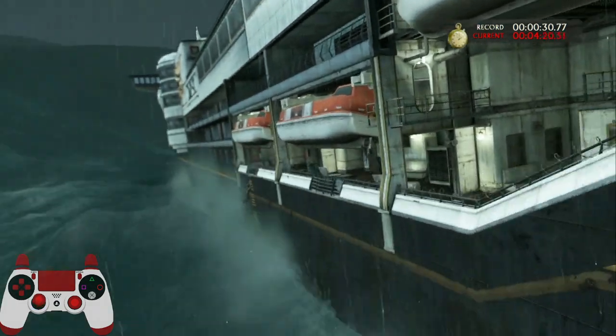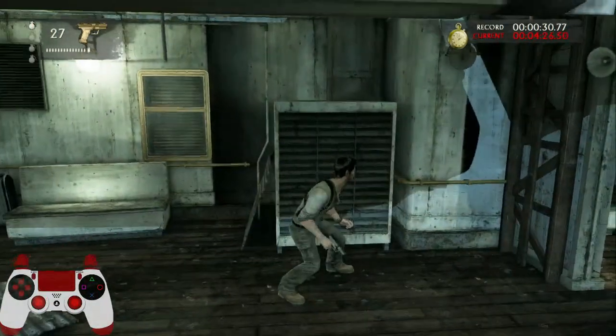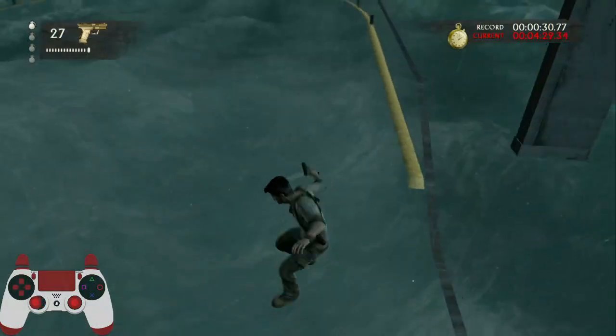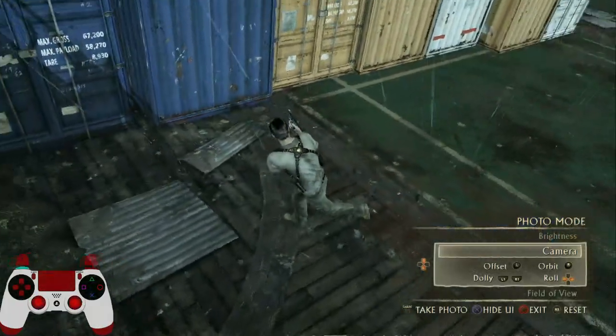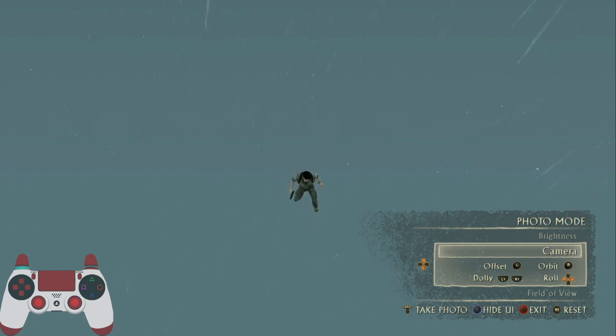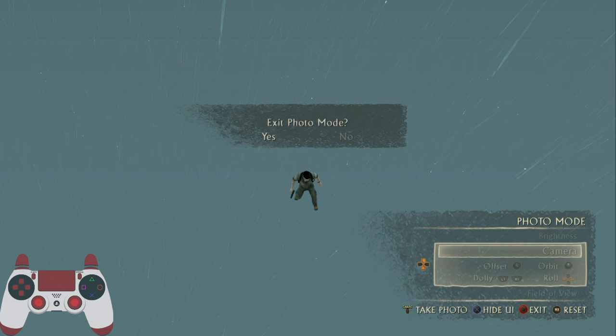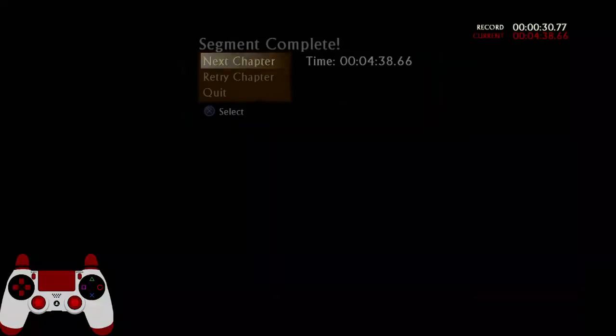Roll back right to that cover launch spot and then launch at the end. You have to wait for the objects to spawn in - you can't do it immediately. You should land there, then launch at the end. Let's do it one more time from the very start.